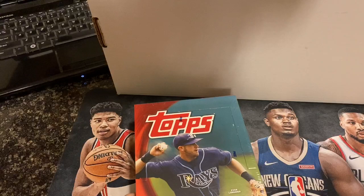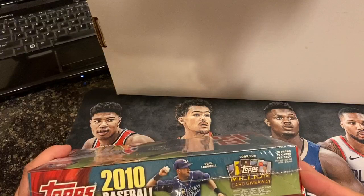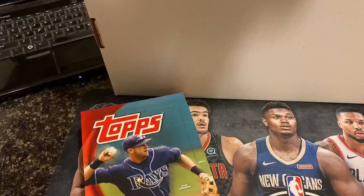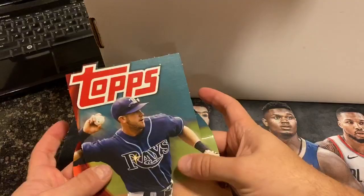We're back with another break of 2010 Topps Update Baseball. There are 36 packs per box, 10 cards per pack. We'll be looking for Mike Stanton rookies — Giancarlo Stanton, excuse me — and Josh Donaldson rookies. There are also some rare gold cards in this product, and some of the gold cards were short printed, so they're very hard to get.